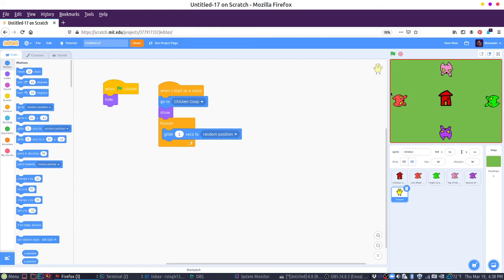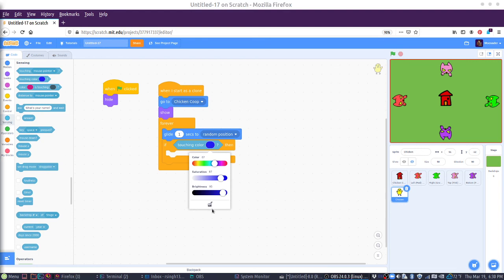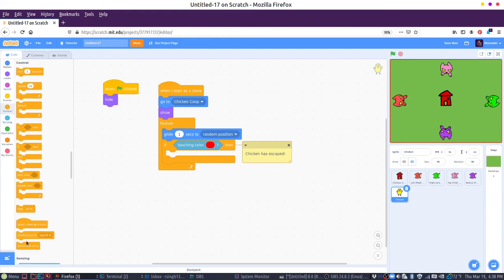But if the chicken hits the red part of the screen, we want it to be like it got away. So let's do an if statement — if we are touching the red color, I can click on this and down here is a dropper tool you can use to detect a color. If we're touching red color, then the chicken has escaped. And at that point, we're going to delete this clone. So once it's off the screen, we just get rid of it.